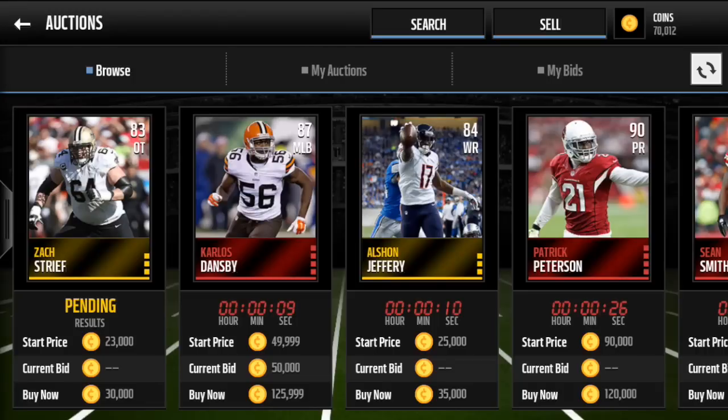This method involves sniping, which is what most coin makers or high coin valued players use to make their coins. Basically, if you don't know what sniping is — each card has a set value. A gold player goes up for about 15k, but every once in a while a player who's not aware of their card's actual value will put it up for, say, 8,000. That's when card sniping comes in — if I snipe that player for 8,000, I can sell them for profit at 15,000.